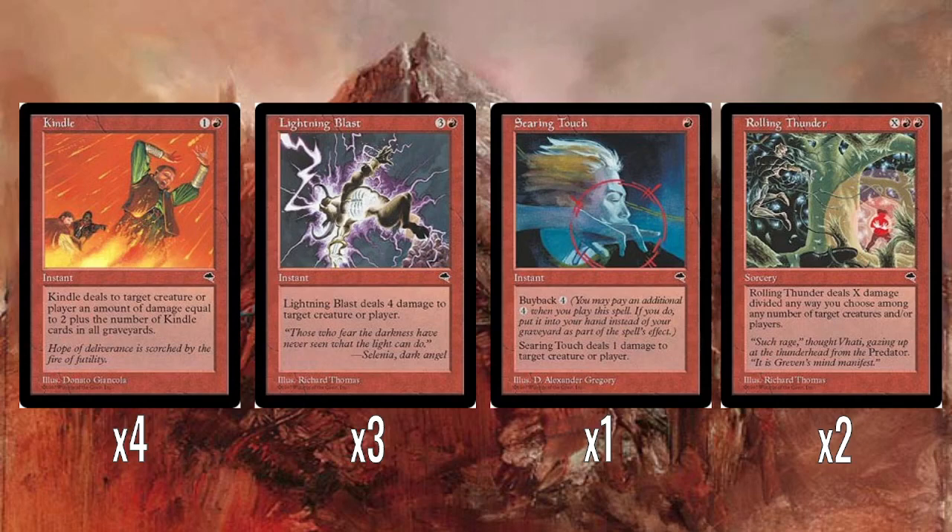Searing Touch does one damage to a creature or player, and it's one of the cards with Buyback. Buyback was a mechanic of the block where you pay an extra cost as you cast a spell, and if you do, it goes back to your hand instead of the graveyard. As I mentioned in the previous Deep Freeze episode, you can't put Buyback on a card that's too good, because otherwise you just repeat a really good effect over and over. And it's kind of boring because you're spending all your mana doing that instead of playing your other cards.